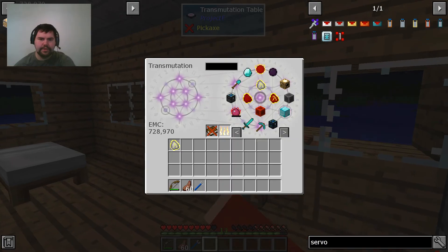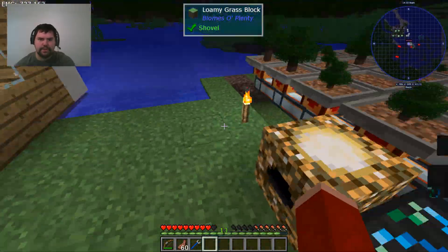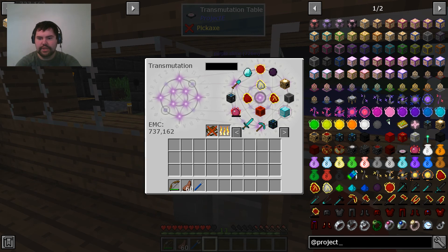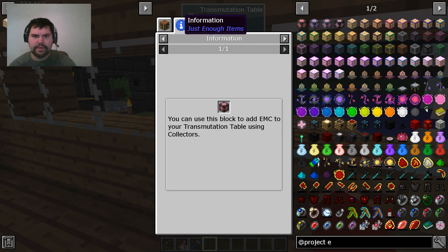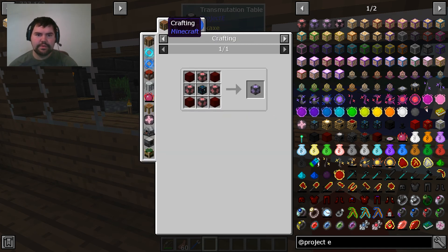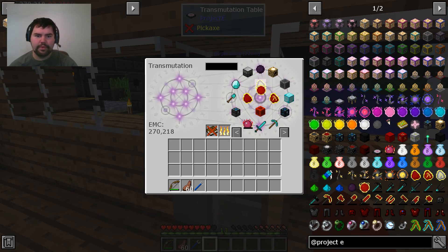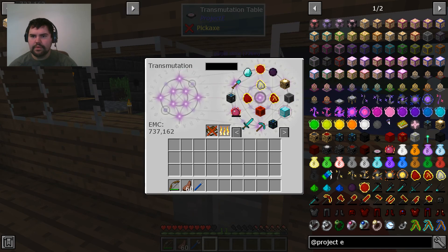I'm using aturnea fuel as the item I'm trading for EMC — this is just a temporary situation. Eventually we'll get an automatic network, which we should have enough EMC to start doing right now. Let's go over to Project E. We can take that system out there and use one of these, but first we need to make four basic EMC links and four red matter blocks — four red matter per block. Problem is red matter costs that much, so it may be a while. We still need to speed up the EMC generation because that's going to take forever at this pace.